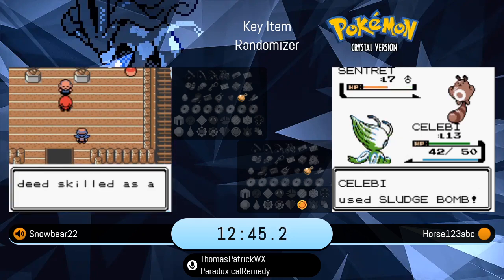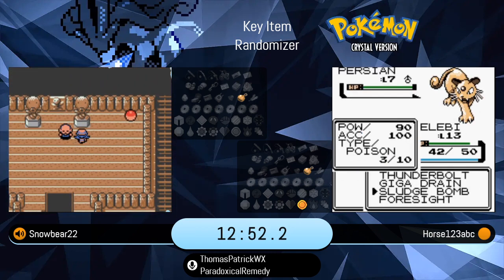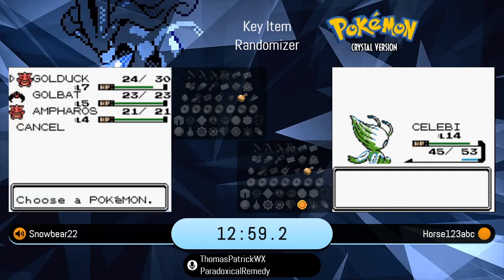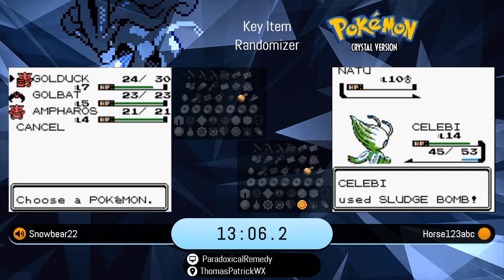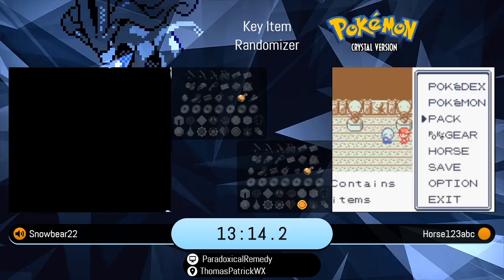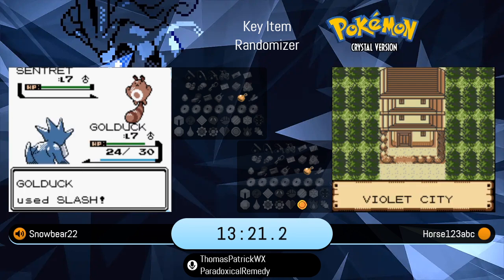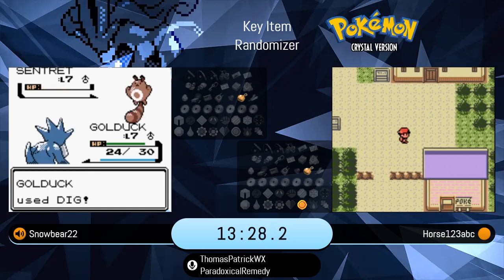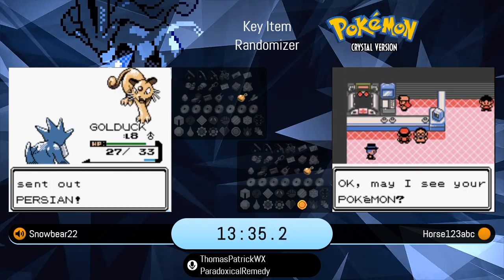I usually keep the Headbutt tree list open when I start these runs, just in case I find Headbutts. I always like checking both the common trees and the rare trees, which vary based on the last digit of your trainer ID. I didn't see either trainer go into their trainer ID — I think they just chose a tree and said whatever pops out pops out. I usually like keeping that open. There was one race we were doing for fun, 30 minutes in I found a Mewtwo in a rare tree. Since then our friends always keep the Headbutt tree list open just in case you find something out of that rare tree.